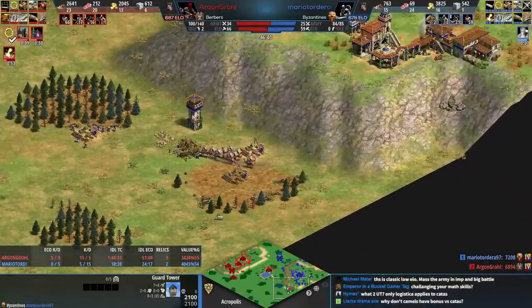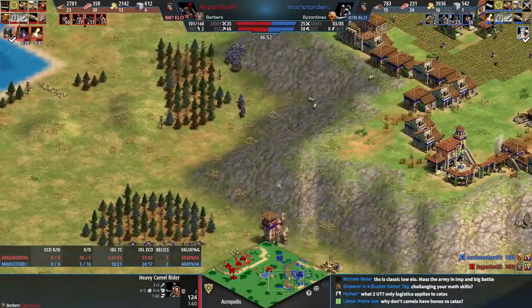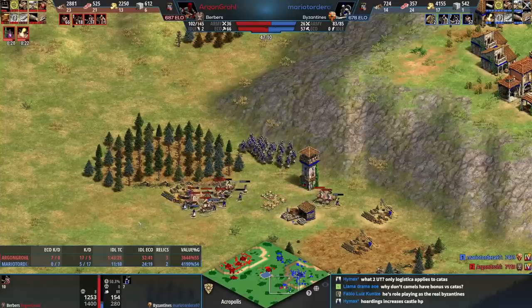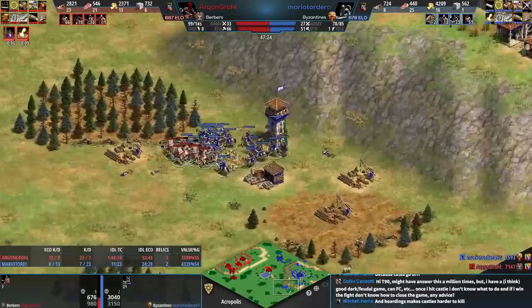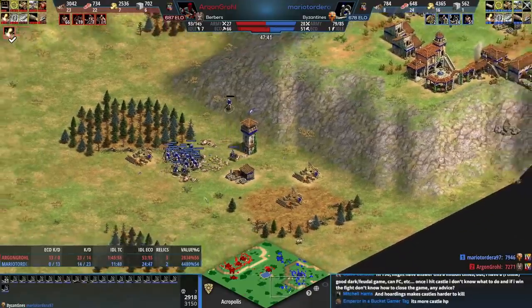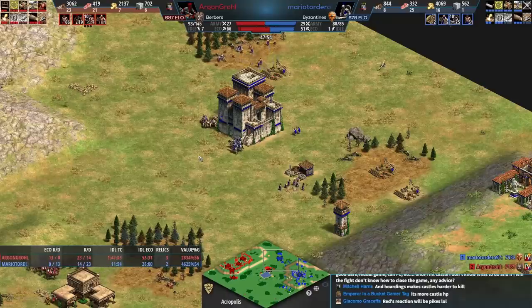The camels are attacking over here, so the cataphracts come over to deal with it. Camels aren't the best raiding unit but it's still something. This is actually going to be good for red because red will find out what his opponent is making — it's the first real raid we've seen in this game. Good clear — cataphracts with pure numbers will win this. The trample damage helps a little in the choke point. Elite cataphracts: 150 HP, 12 plus 2 attack — very hard to counter without a lot of ranged units.